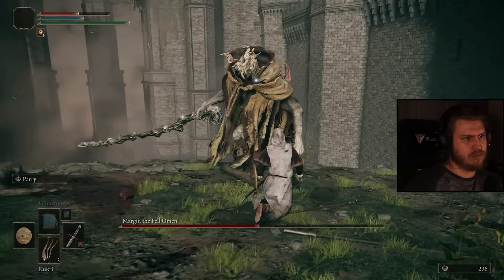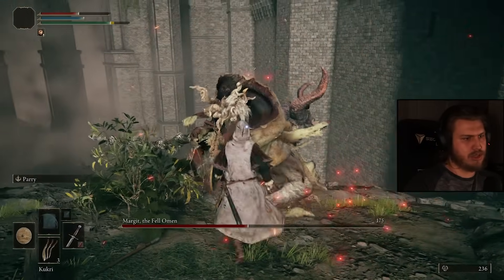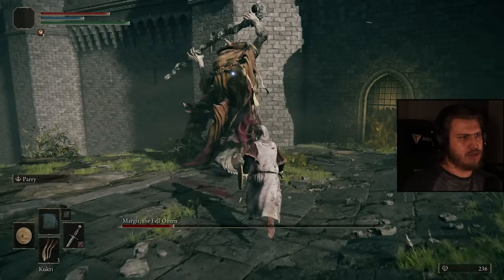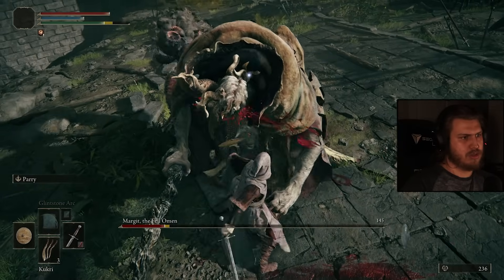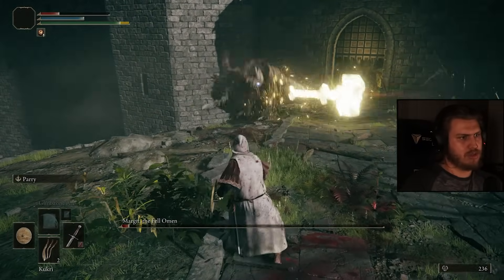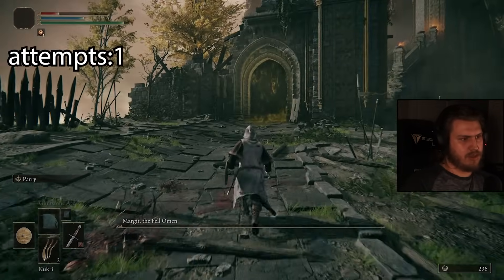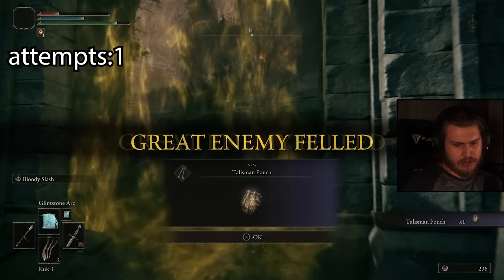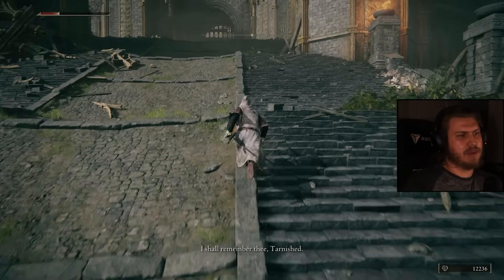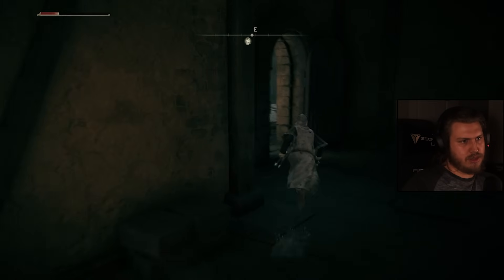Pretty good damage. Nice. Actually didn't know you could parry that — got lucky there. Margit sucks. He's not a terrible boss — I say that about every boss when I get mad. He's fine. Open the gates.